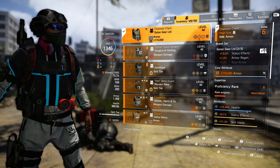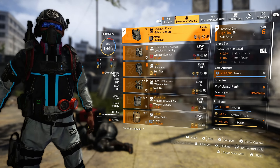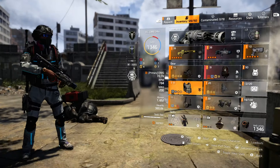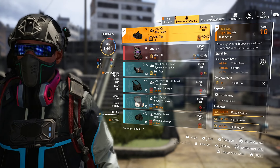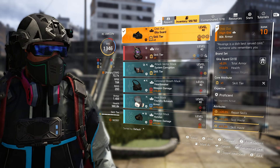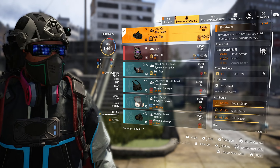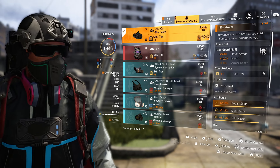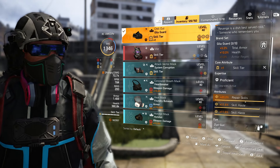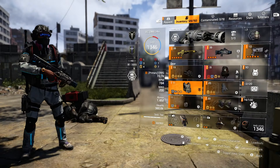Up top we got status effect, armor regen, and 170 health — I'd like to replace that health with some skill haste or status effect. That would be great. 9.1% status effect, 11.3% skill haste up top. Chill out mask from Gila — you gotta have it, man. It makes any build boost in whatever direction you want to go. This one is set up for skills — repair skill, 5%, 10 to health, recalibrated skill tier, skill haste 11.5% twice on the Gila chill out mask. And that is all our pieces.